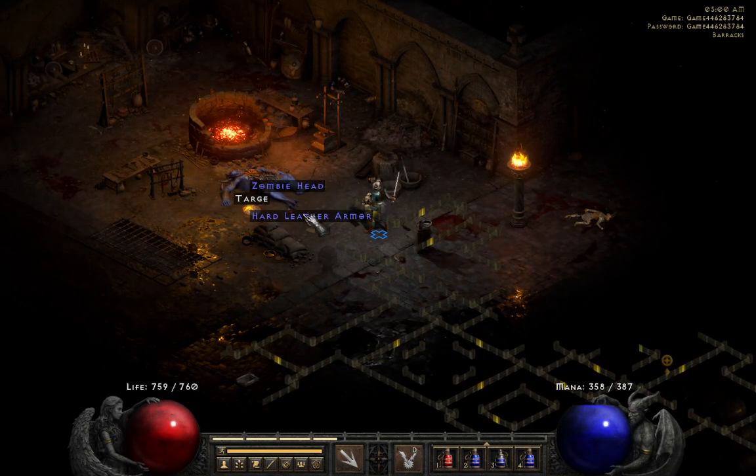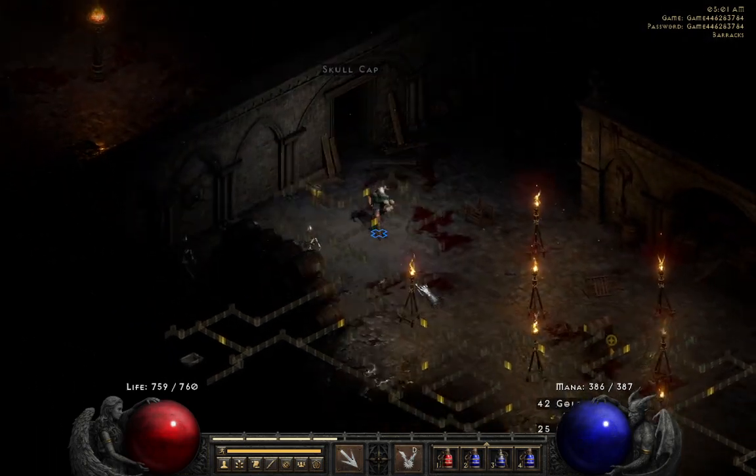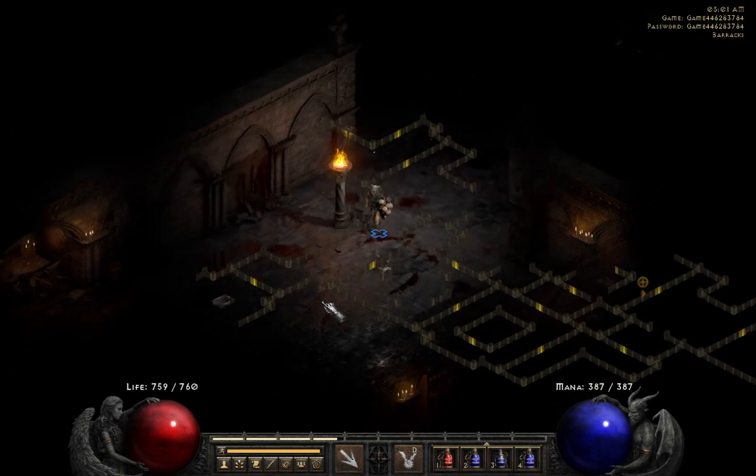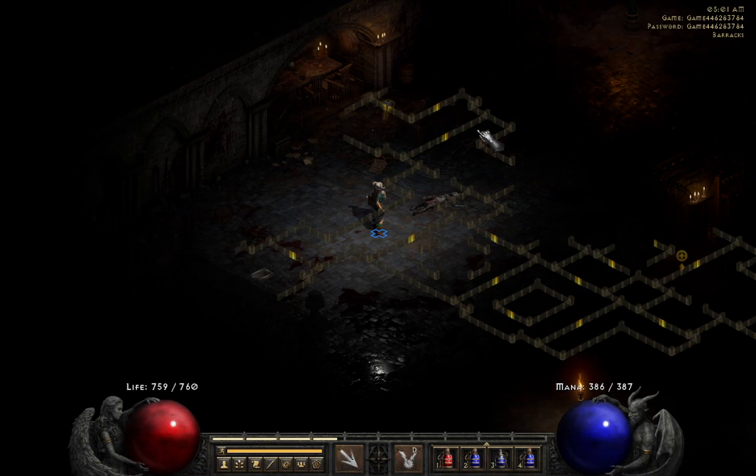Normally when you're doing a speed run you'll just grab the Malus and leave the unique enemy — he has a lot of life and is difficult to deal with, so generally you're not going to kill him, you're just going to grab the Malus and run. That's basically how you deal with the Tamoe Highlands, Outer Cloister, and the Barracks. That will conclude this episode. Next episode we'll be talking about the Jails. Thank you for watching, don't forget to like and subscribe.